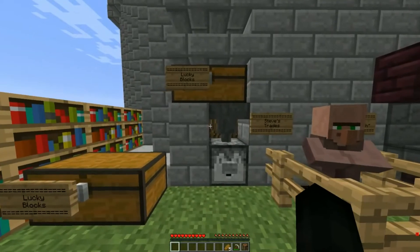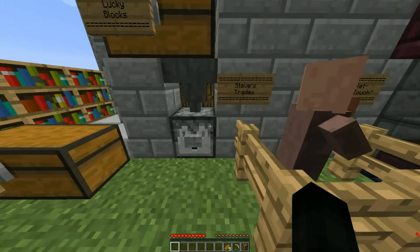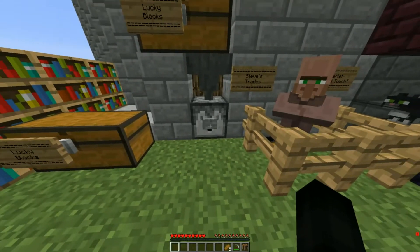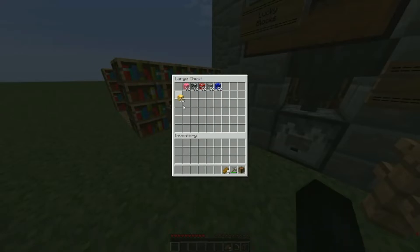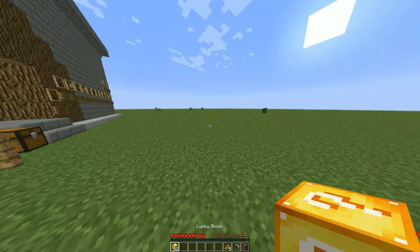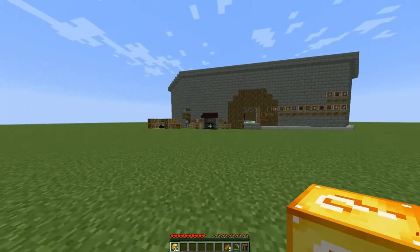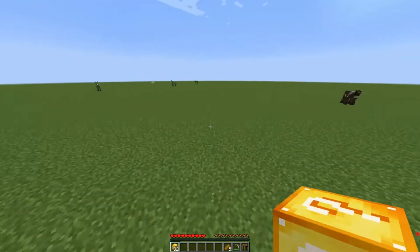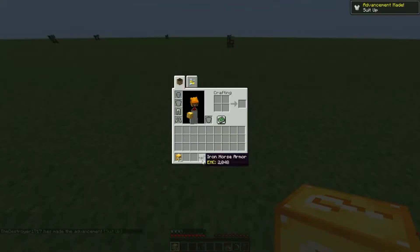Moving onward to our lucky blocks — as you can see we now have six lucky blocks, one of them being Omega, but it's still randomly selected. So the lucky block we're going to use today is... the normal generic lucky block. Which I'm okay with, because that means there's a chance we can actually get enough resources to afford everything today. So hopefully let's get this started — beginning with the iron trade.